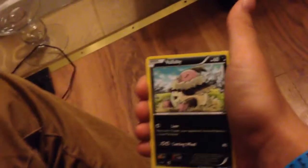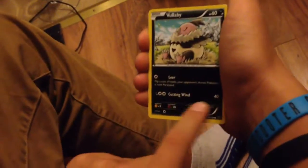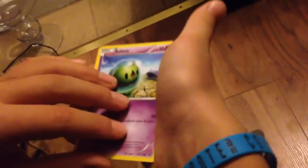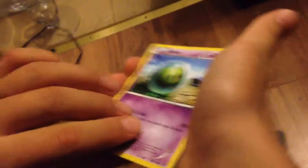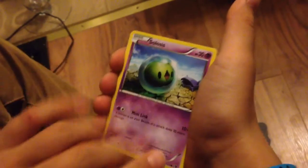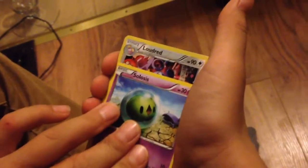Next is Volibuy — 60 health, cutting wind, 40 damage. Then Celosis, I think that's how you pronounce that — 30 health, 10 damage. Let's see how many cards are left. I think you have three of them.